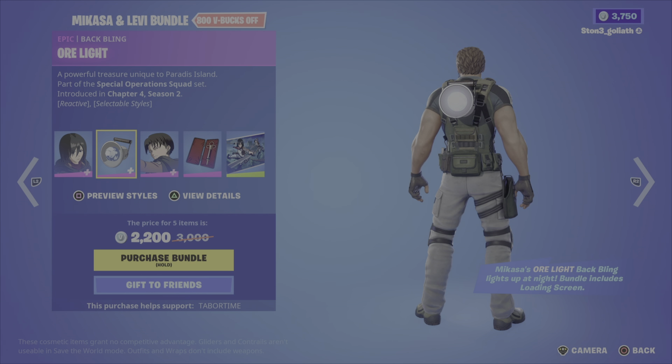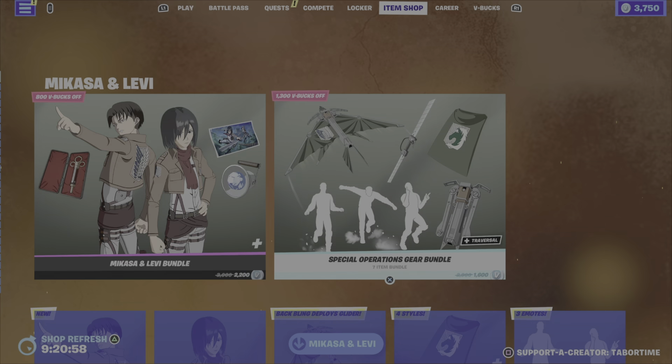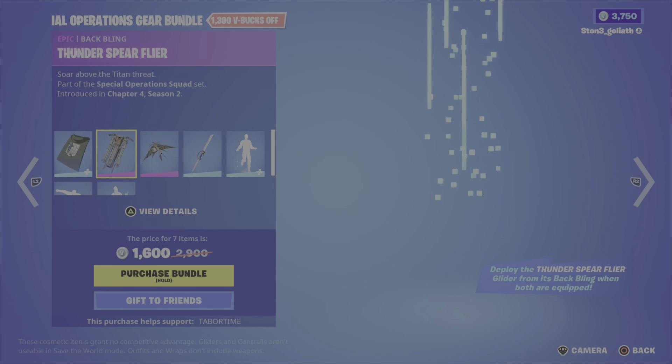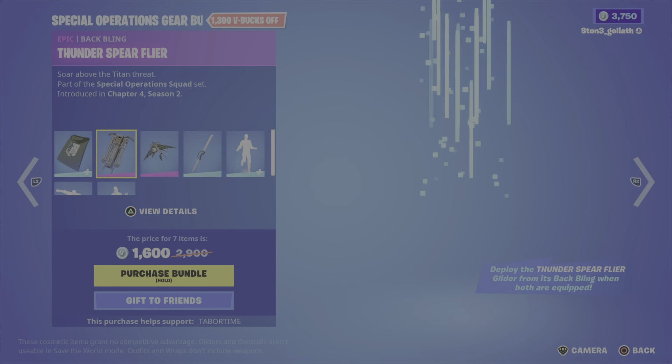Come on, there we go. So they are $2,200 for that bundle pack. My goodness. Let's see what you get — so you get her, and I'm guessing that's her back bling, which is a light or a lantern. You get him, and I wonder if you can take the cape on and off. Oh, there you go, you can.